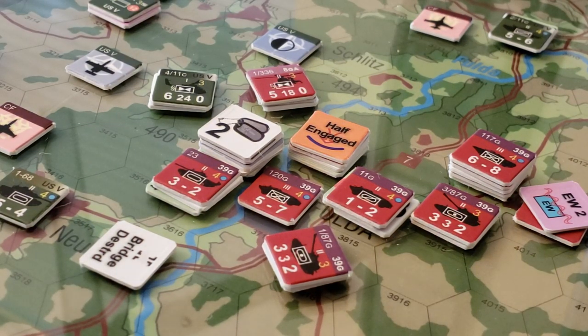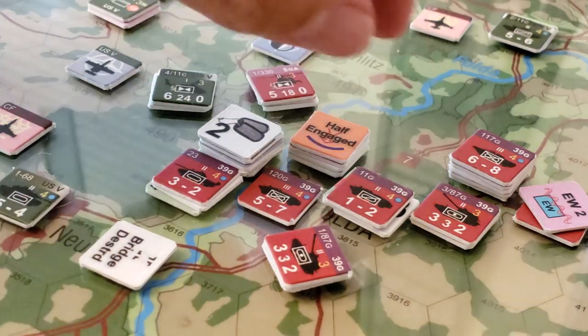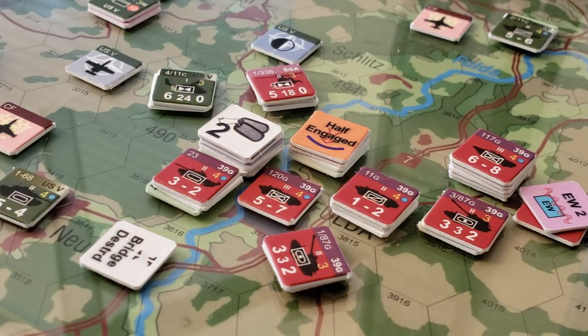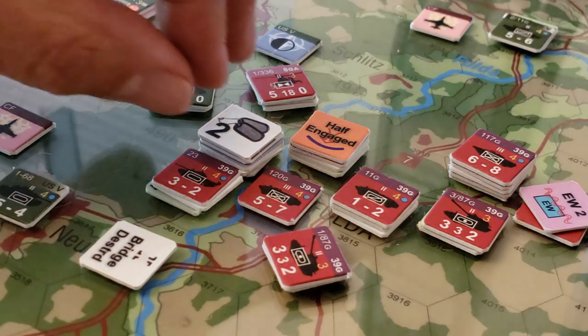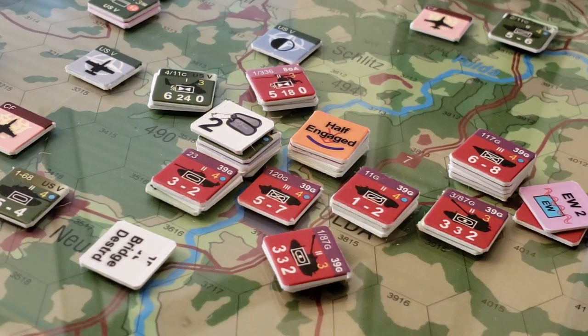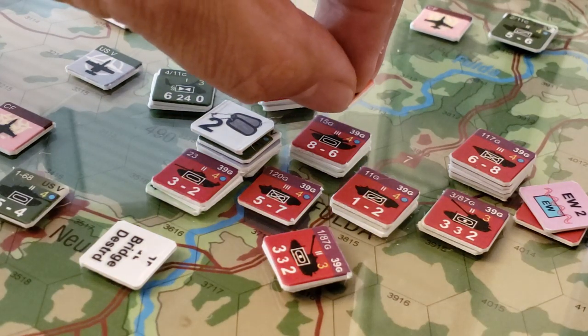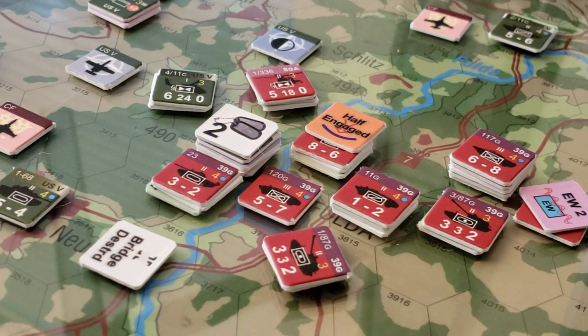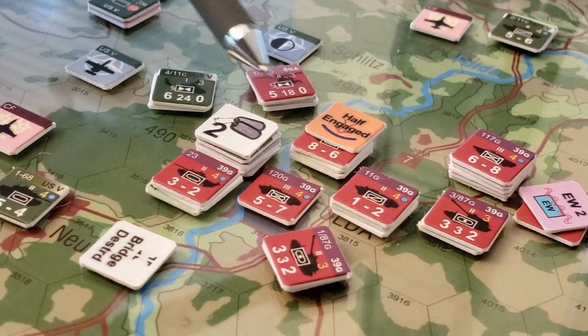All right, so these forces are all arrayed to support this attack. Let's walk through this. The first thing: this guy has five factors — that's the first mistake I found. I did eight versus five instead of eight versus six, so that's one little error. It's going to be eight versus six, which puts these guys at a plus two differential. I'll make a note — that's plus two, so that should end up being a seven. We're going to have a plus two differential on the combat results table.